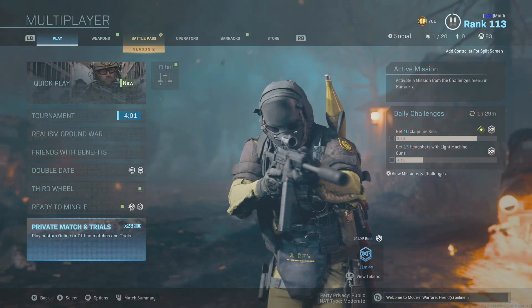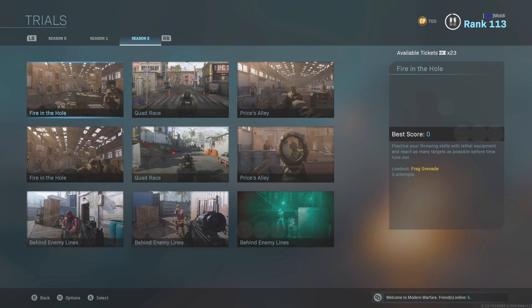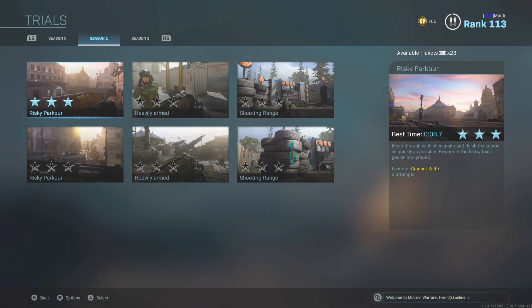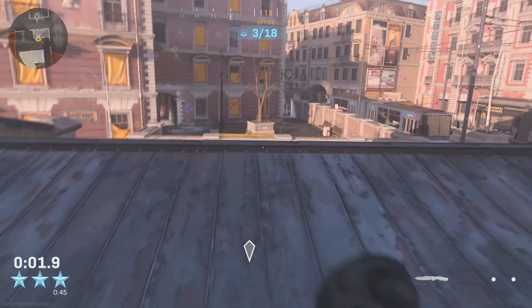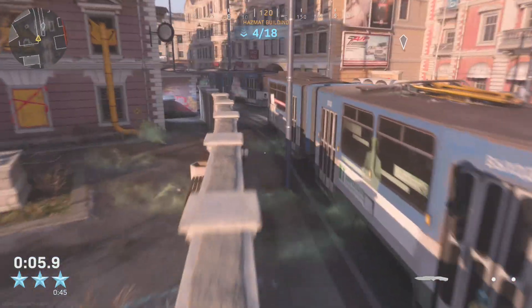The first thing you want to do is go to the private match and trials, go to Season 1, and you're going to see a place called Risky Parkour. It's basically a mission, kind of like a little spec ops mission, where you have to run and collect all of these little arrows and get to the end.